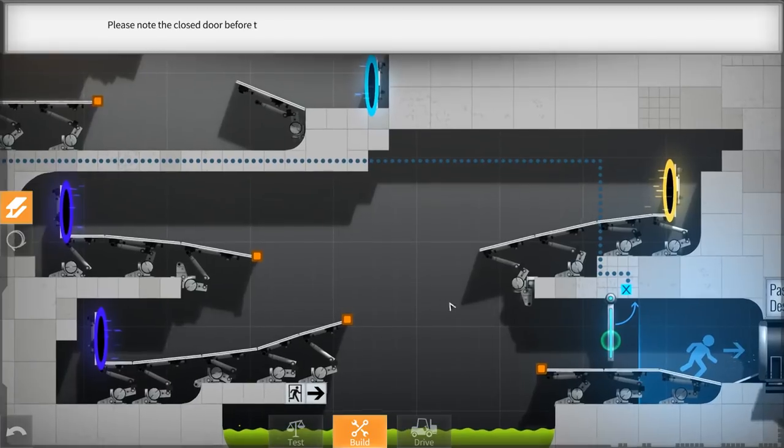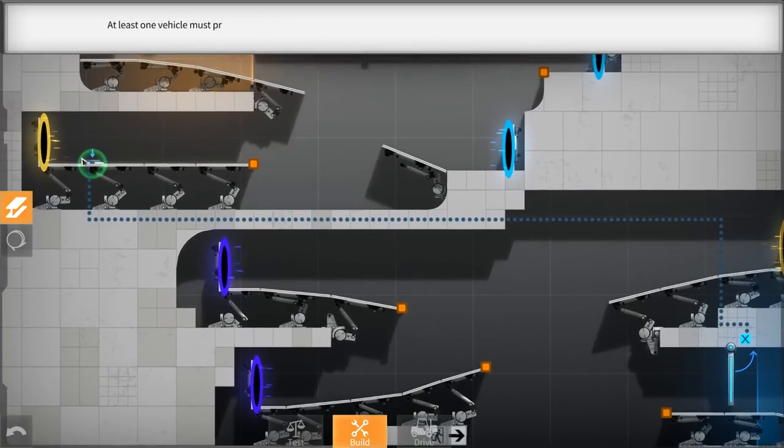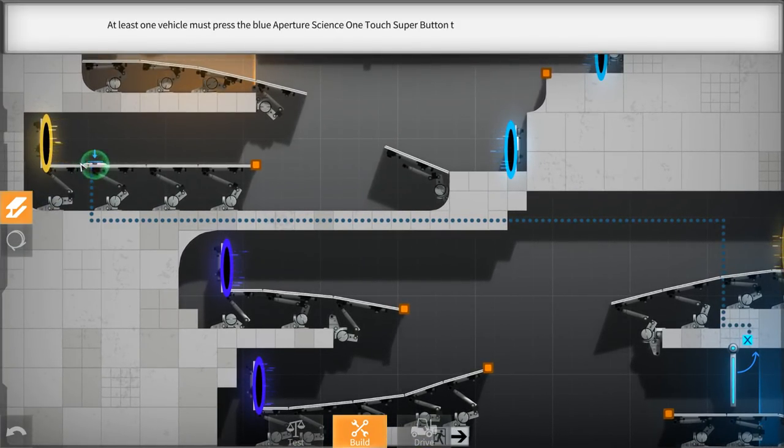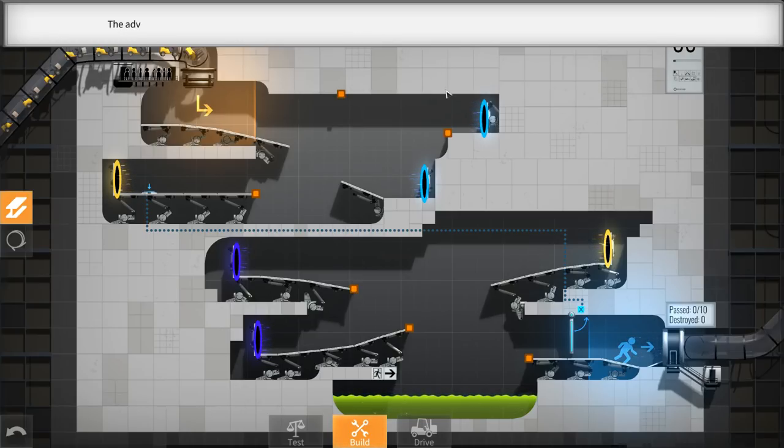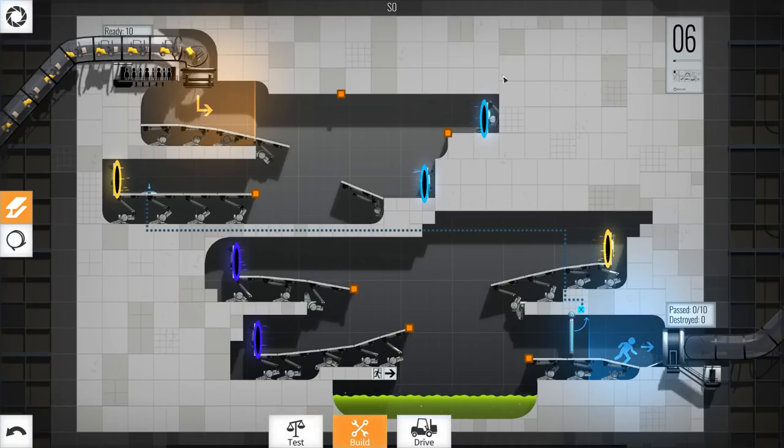Alright, Crisscross - sounds fun to me. Please note the closed door before the exit. It looks like it's connected to an X. At least one vehicle must press the blue Aperture Science one-touch super button to open the door to the exit. Okay, so we know we've got to touch that button. But please don't panic as this may distract the drivers. The enrichment center is required to provide all applicants - especially you - with useful advice. Yes, give me that advice! The advice for this test chamber is as follows: Build a... Very simple. Yeah, totally.